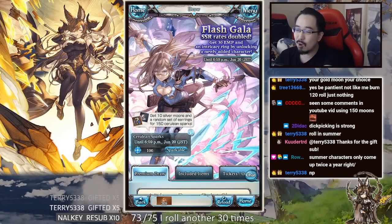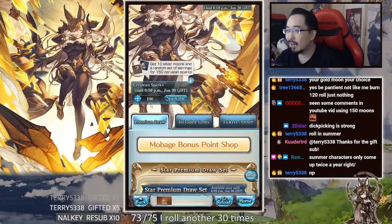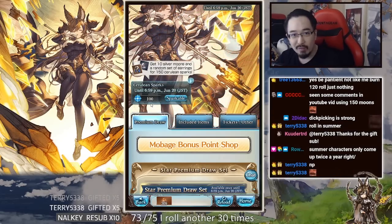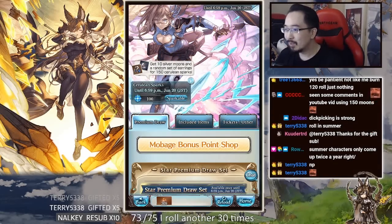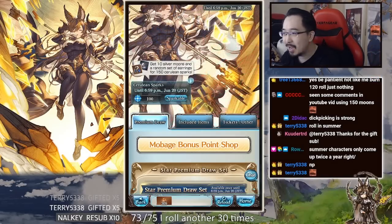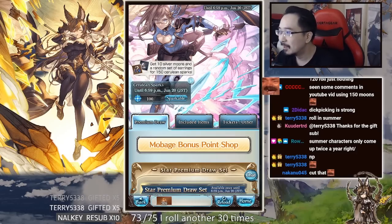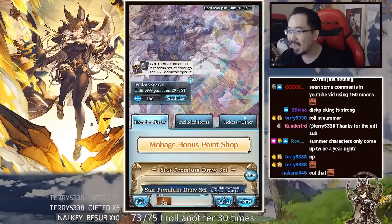There's no rate-up either, so there's no real incentive right now. It feels like a massive bait — really just for whales. Cygames probably needs the extra money since Relink got pushed to 2023 and they need cash to fund that game.